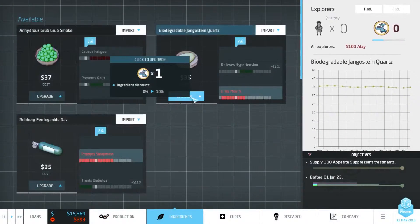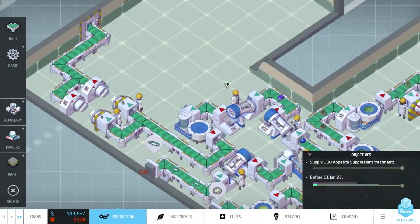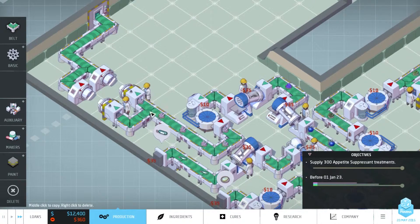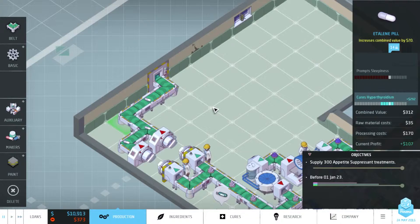Meanwhile, we are also still researching the new ingredient - we are at 14% now, so it's not going all that quickly. Let's speed it up a bit using the shortcut buttons Z, X, and C. Belts are moving a bit more quickly now. Yeah, we are in the active range and we do not have sleepiness. So this should be ideal. Current profit is 107, so that's great.